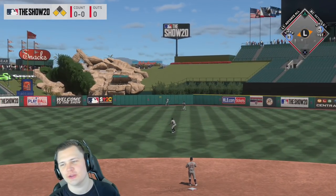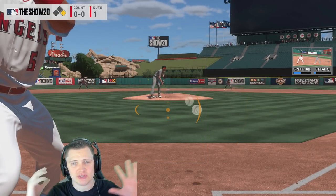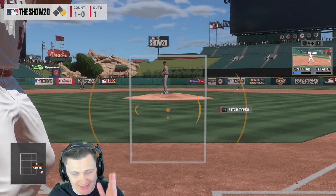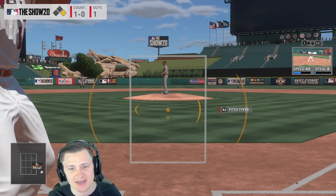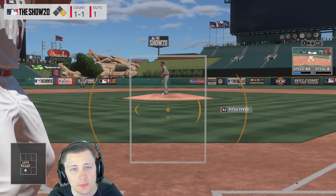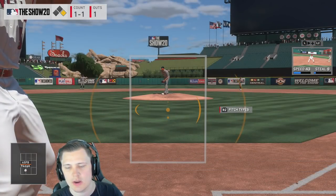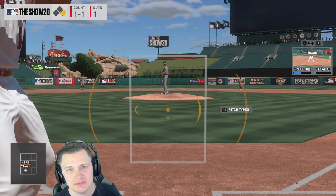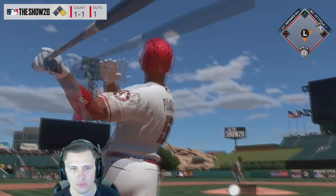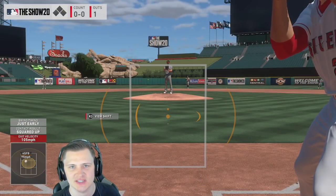To reiterate: the pitcher's hands coming apart is your first click, the drop of the front foot is your second click, and the timing of the fastball is your third click. It's a three-step method I used in real life through high school and college. It won't click instantly, but stick with it — it makes a huge difference. As you can see, that one went deep off the foul pole.